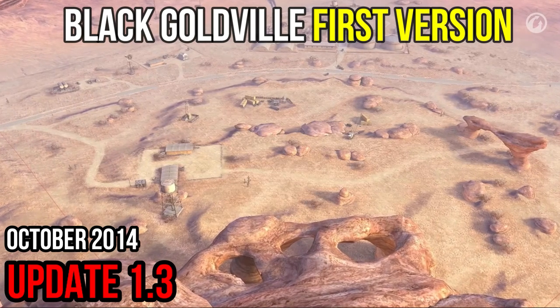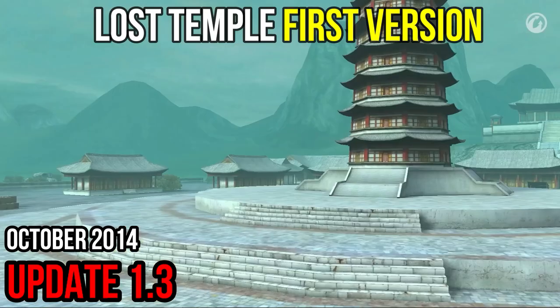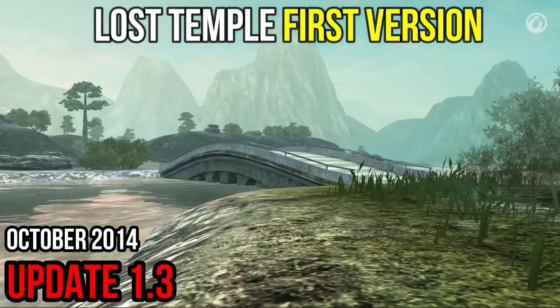Two new maps await players in the 1.3 update: Black Goldville and Lost Temple. The Black Goldville map depicts the American West with a canyon and oil refinery. The Lost Temple map shows the summer in China, with its signature feature being a big temple near the river and the area around it.